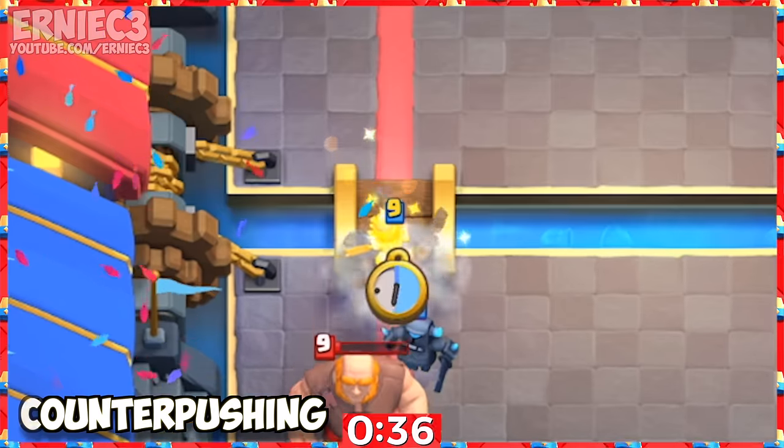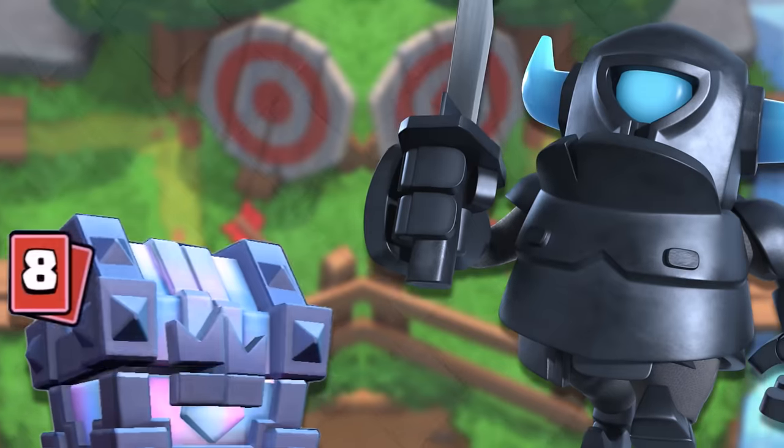Number 6. When your mini PEKKA finishes killing off a tank, you could use a valkyrie to protect the counter-pushing mini PEKKA.